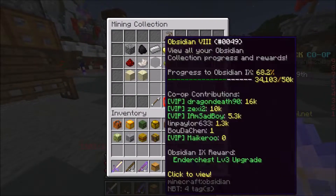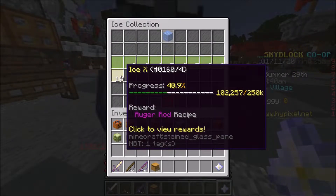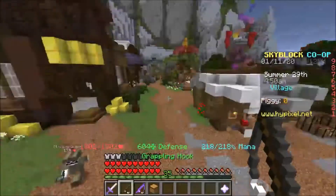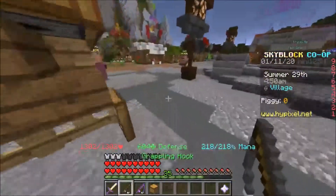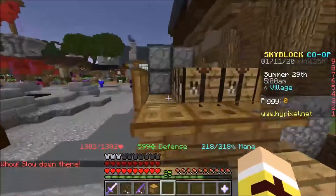We did put ice minion down and it collected a good amount, but that's just gonna take a long time. We're like 100k out of 250k and that's gonna take a long time, so might as well just buy the rod.